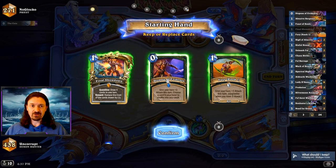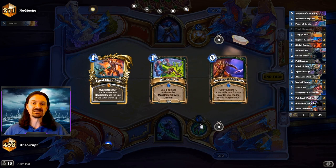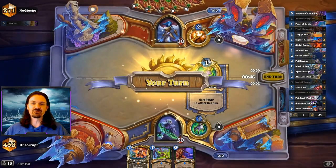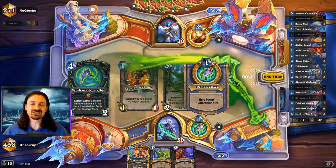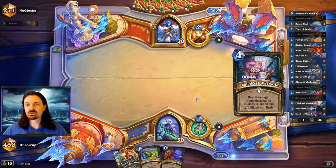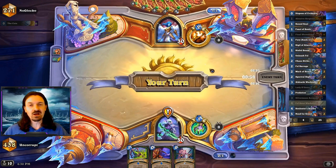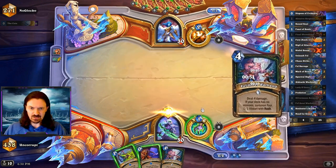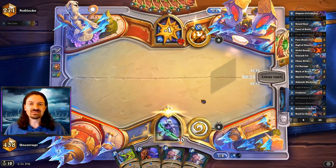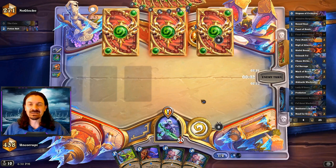In the first game, my opponent is showing Priest, but I assumed right off the bat this is a rogue — the last several days all I've been seeing are rogues and demon hunters. The mulligan in this deck doesn't change no matter what class we're facing, so I'm still looking for the same cards: always keep the quest, Sigil of Alacrity, Mark of Scorn, Spectral Sight, and Chaos Strike probably but maybe not. Always play the quest turn one — there's no need to hero power and then play the quest on turn two. You just don't need that extra damage because this deck has so much damage on its own.